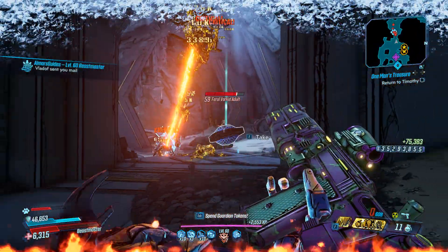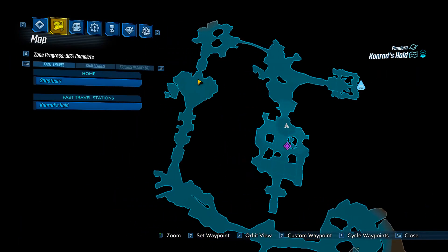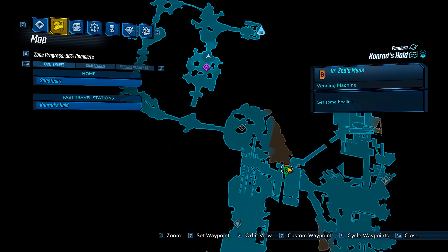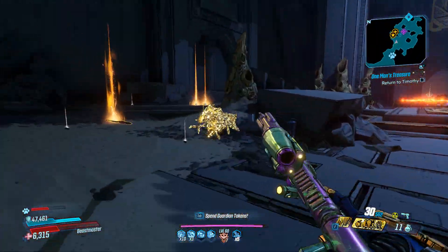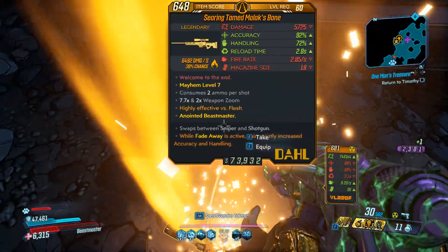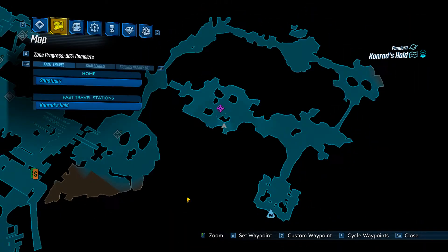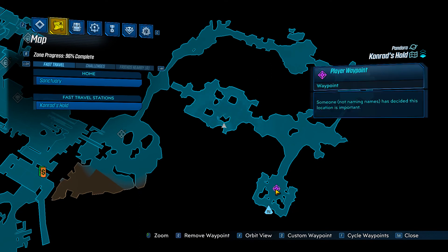As you see me at the start of the video, that is the closest save terminal to this location — you pass by it on your way to him so you'll automatically get it. The other second closest save terminal is right up here by the Manvark crew challenge, and you can also kill Manvark at the same time if you'd like while doing this mob.